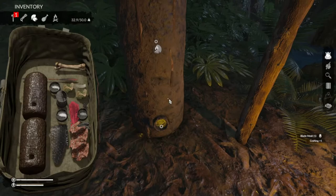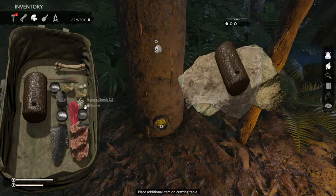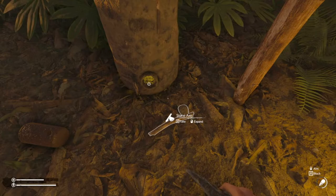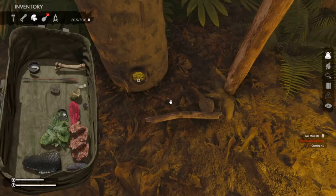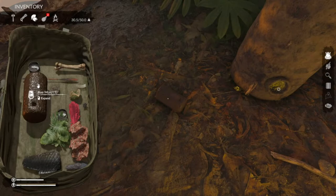If you want to make armor, get your empty mold, the metal, and then you put a stick in — that makes your armor mold. To make a metal axe mold: get your normal axe, right-click craft, put your mold and your metal on there, and there you go — axe mold. For the armor mold it's the same: use your empty mold, a piece of metal, and a stick — believe it or not, a stick.